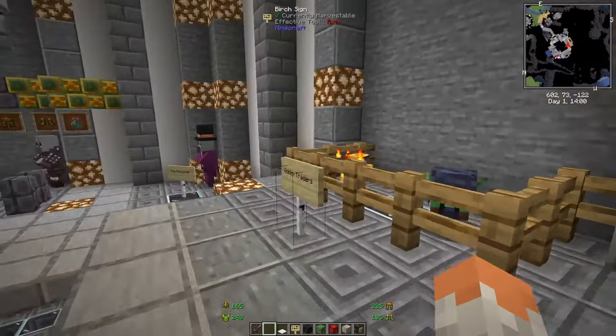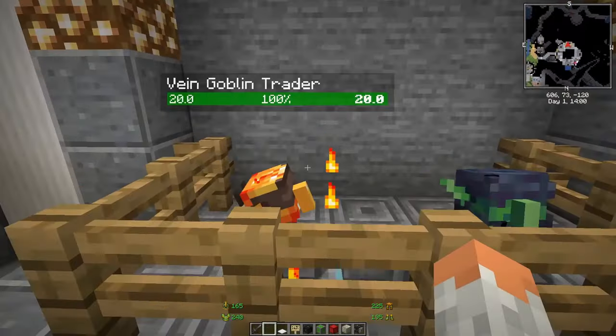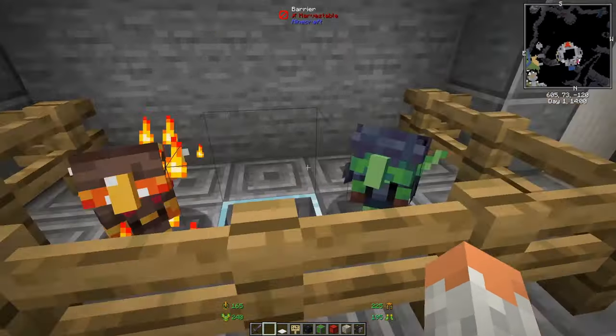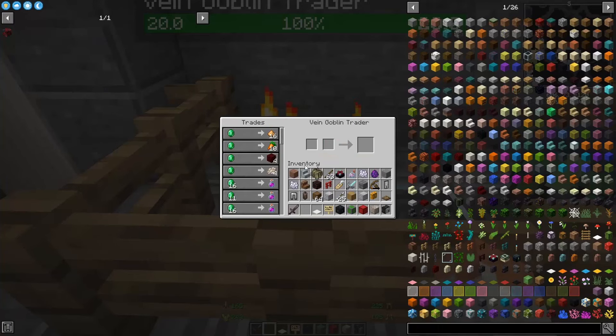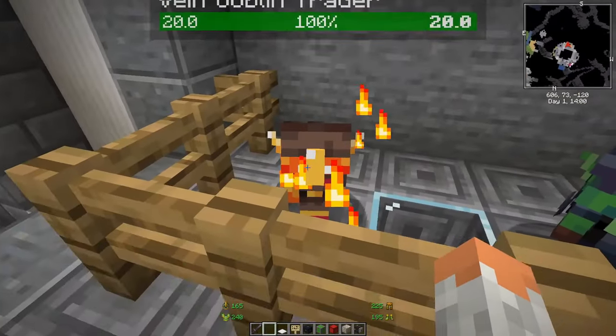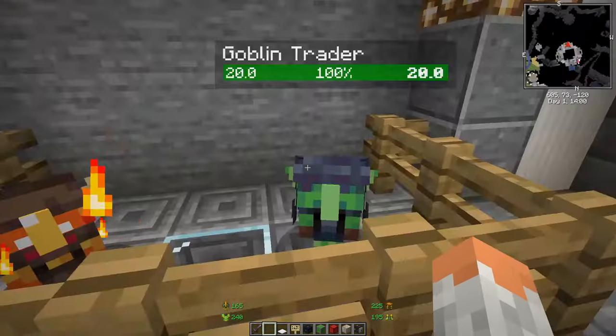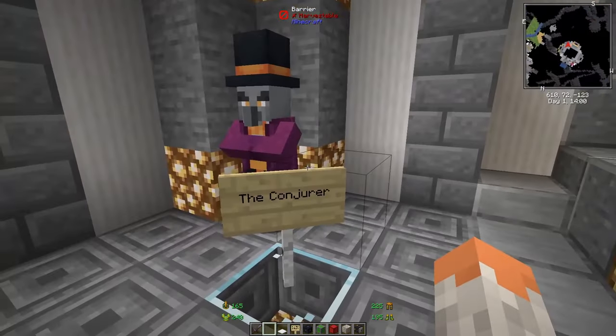Goblin Traders brings two new mob types that offer trades with quite good deals. One type spawns in caves and another spawns in the overworld.